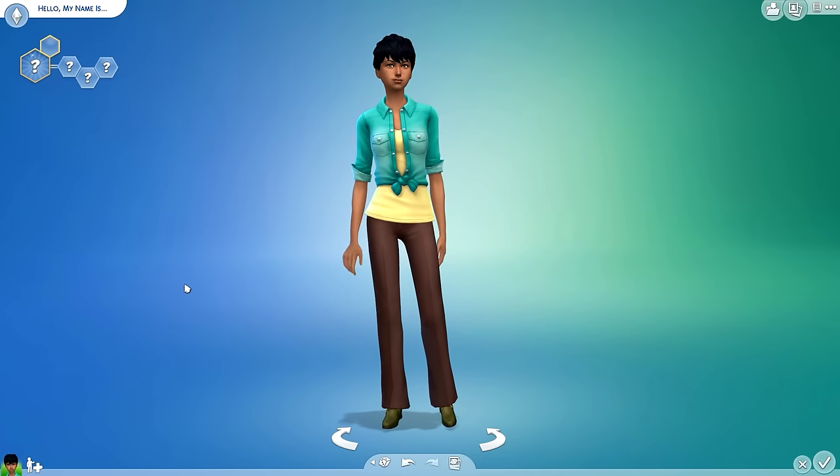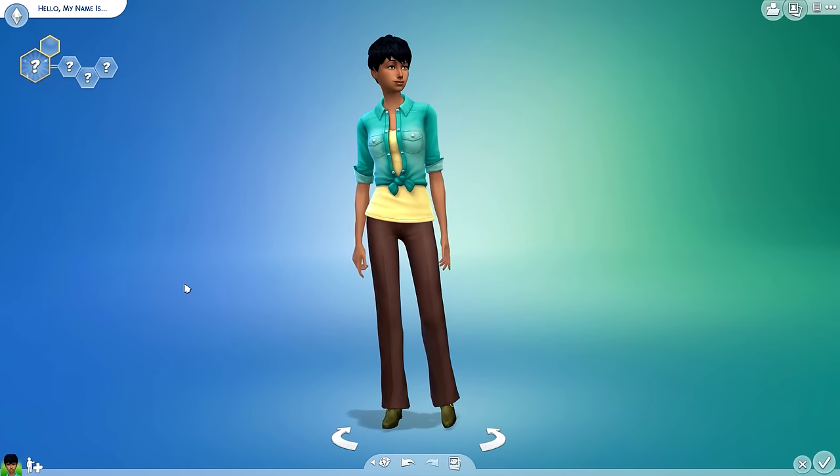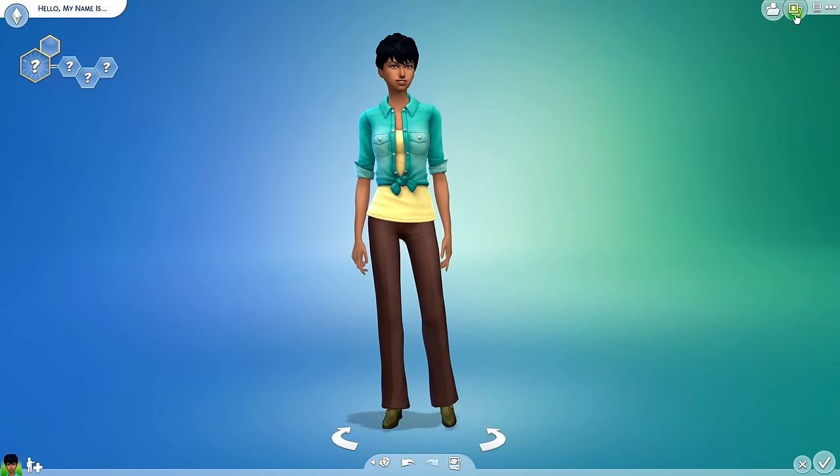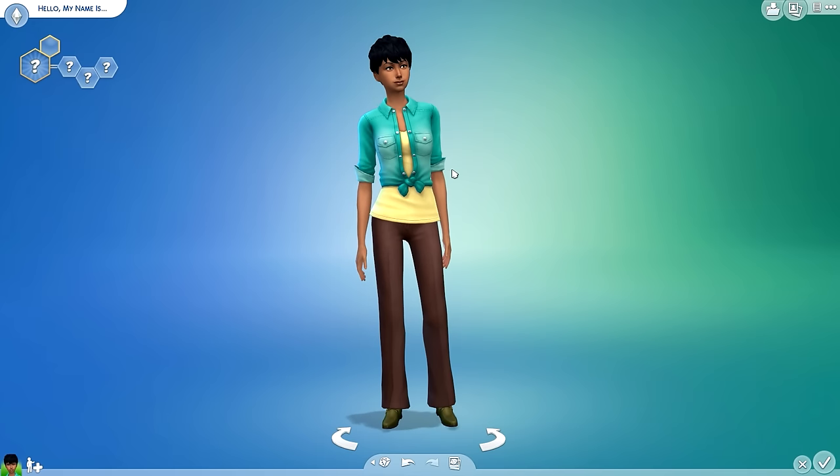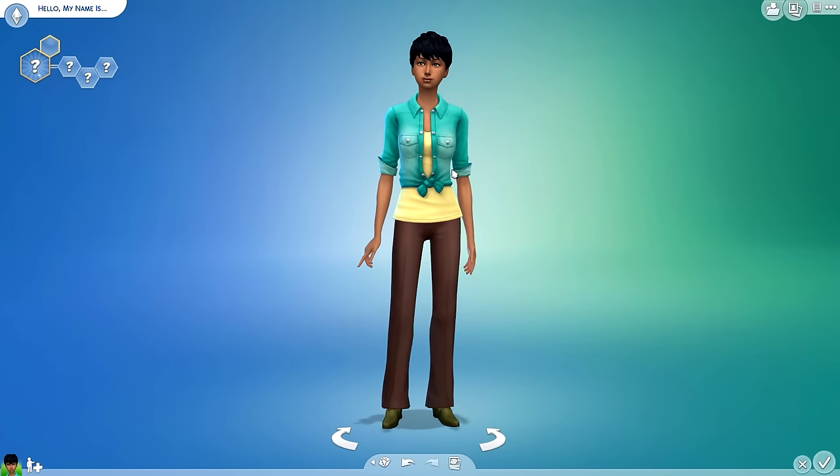So we're now in Create-a-Sim and we're going to take a look at the new t-shirt. Also forgot to mention — on the home screen you also have the gallery icon and a menu button which gives you access to options and things like that, which were present in the previous version of the home screen as well.